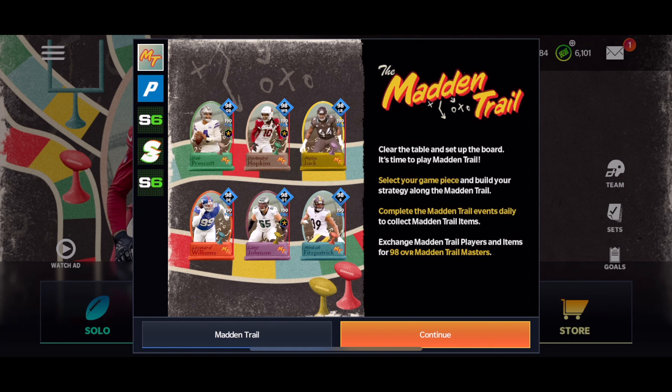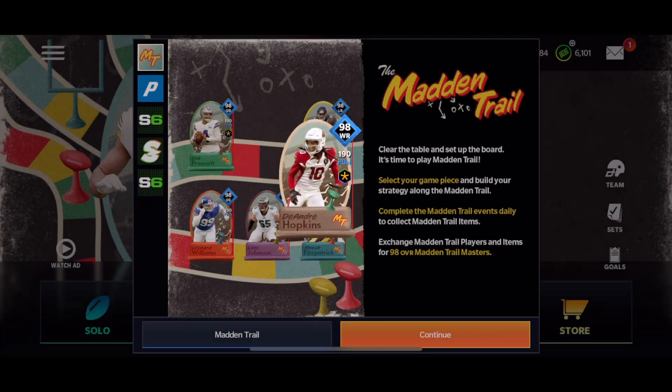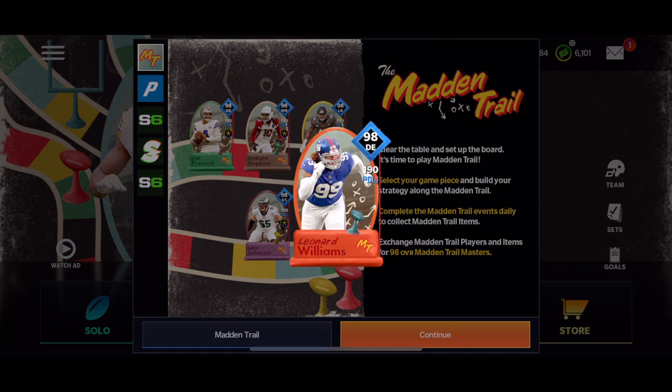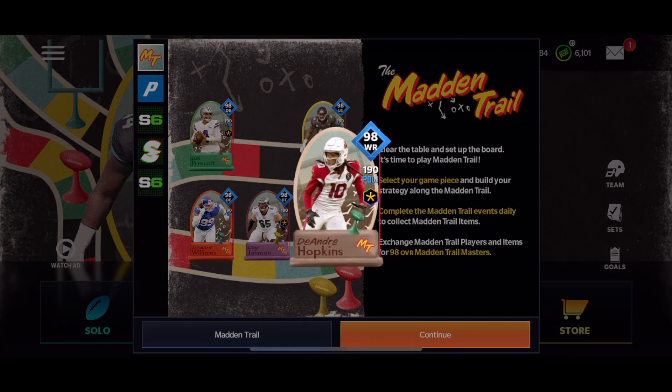Clear the table and set up the board — it's time to play Madden Trail. Select your game piece and build your strategy along the Madden Trail. Complete the Madden Trail events daily to unlock Madden Trail items and exchange Madden Trail players and items for 98 overall Madden Trail Masters. Here they are: 98 Dak Prescott, 98 DeAndre Hopkins, Miles Jack, Leonard Williams, Lane Johnson, and Minka Fitzpatrick. Kind of cool card art — a little bit different, but not bad.